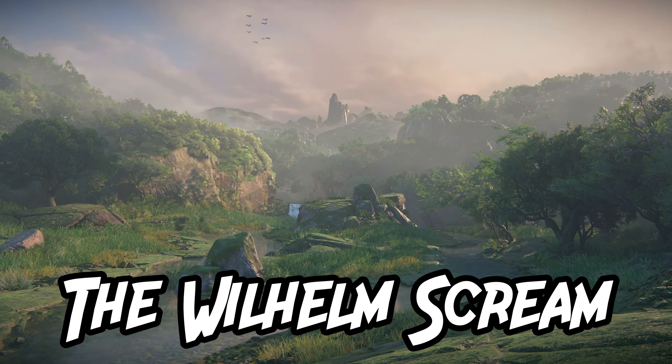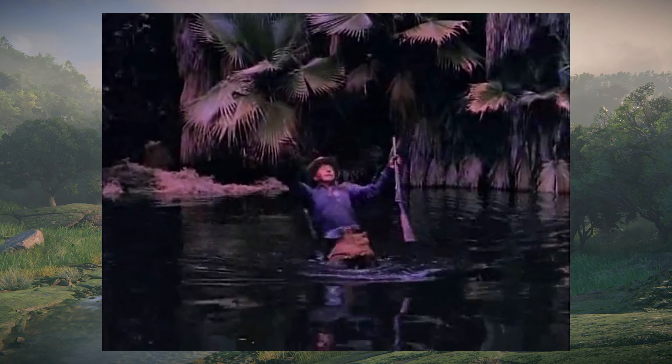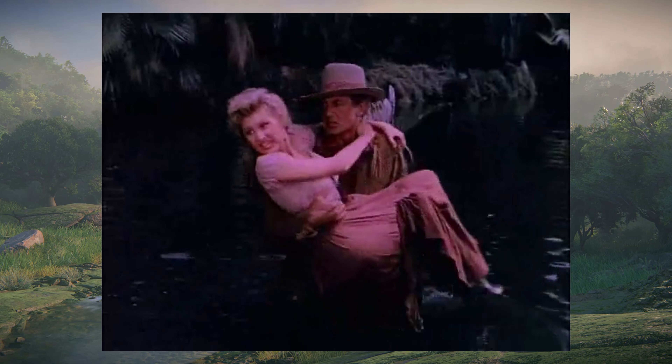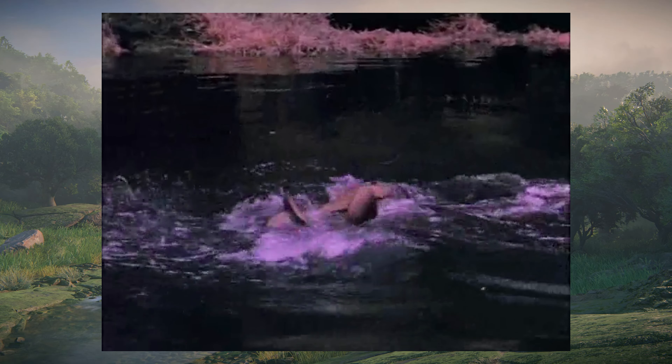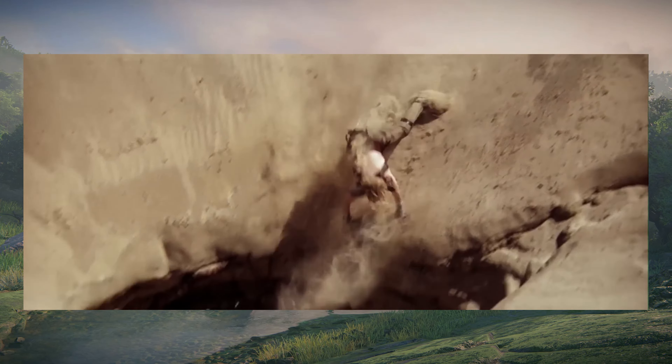The Wilhelm Scream. Easily one of the most iconic sound effects of all time, the Wilhelm Scream was used in the 1951 film Distant Drums, where a character named Sergeant Wilhelm is attacked by an alligator. George Lucas loved this scream so much that he used it in the original Star Wars trilogy, and it eventually found its way into Indiana Jones.